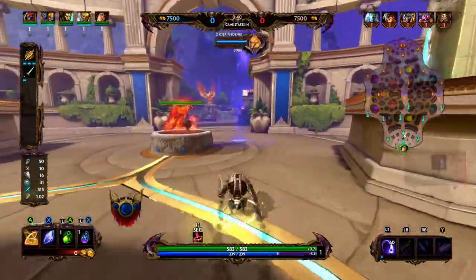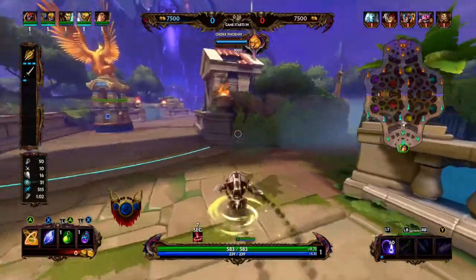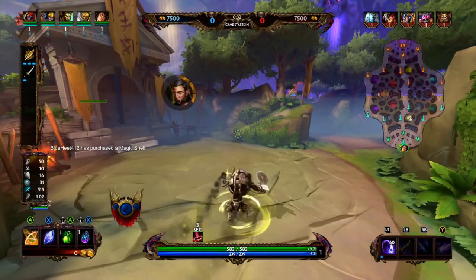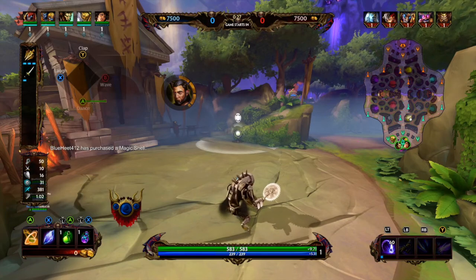To start off, I'm going the Jungle Blessing and then I'm going to be going into a Stone Cutting Sword. The first ability that I put a point into was my jump.